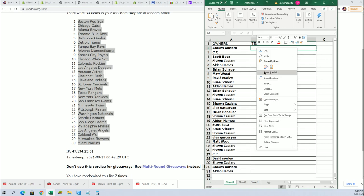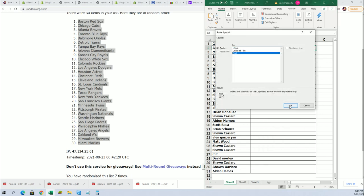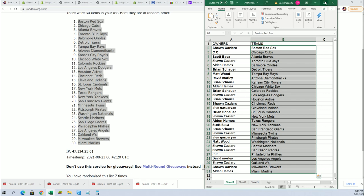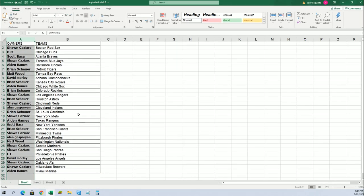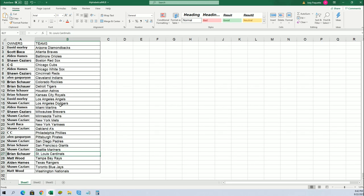We got the list going side by side now — you can see your team in the break. Sean Cash, you got the Dodgers; All In got the White Sox; Toronto for Sean Kaz; and the Braves for Scott B.